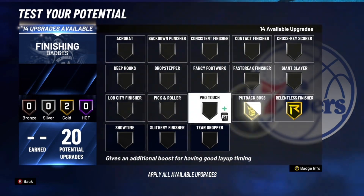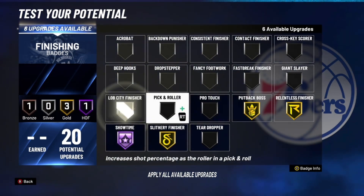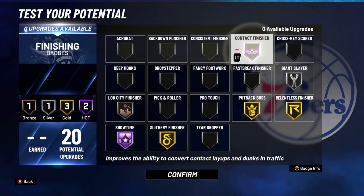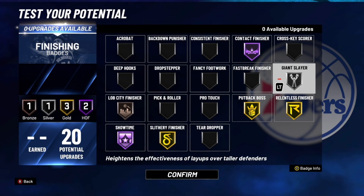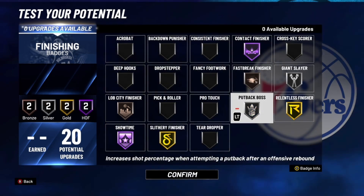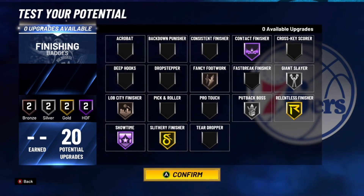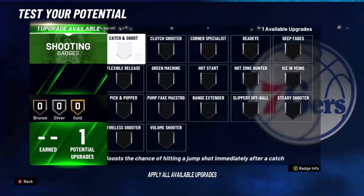For the finishing badge setup: relentless finisher and putback boss on gold, then hall of fame showtime, lob city finisher, fancy footwork, and contact finisher. You gotta be able to catch anybody under the rim — big contact dunks, you feel me.